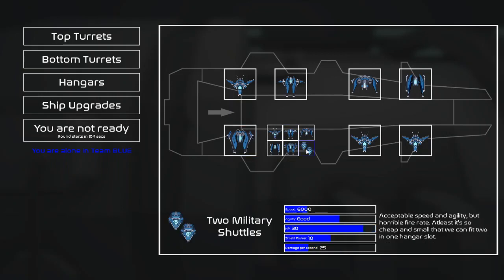And then lastly, there are the two military shuttles — acceptable speed and agility but horrible fire rate. At least they're so cheap and small that we can fit two in one hangar slot. Not much to say about this, really. It's not something I would use all the time, or even to infiltrate an enemy ship. I would just use the civilian ship if I wanted to infiltrate it, and I will get to that later.